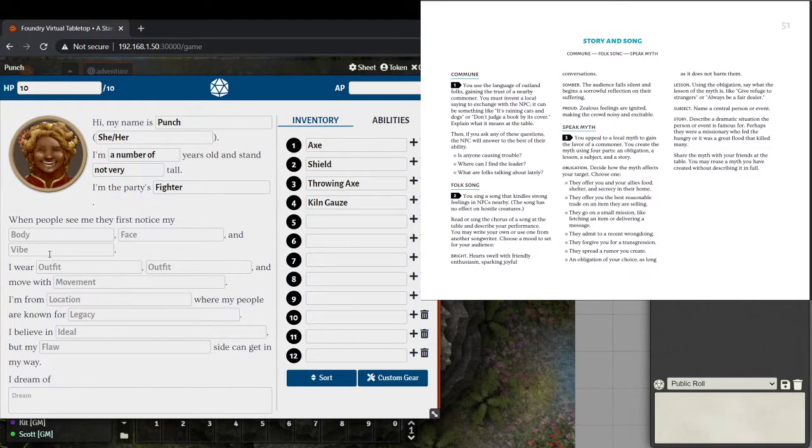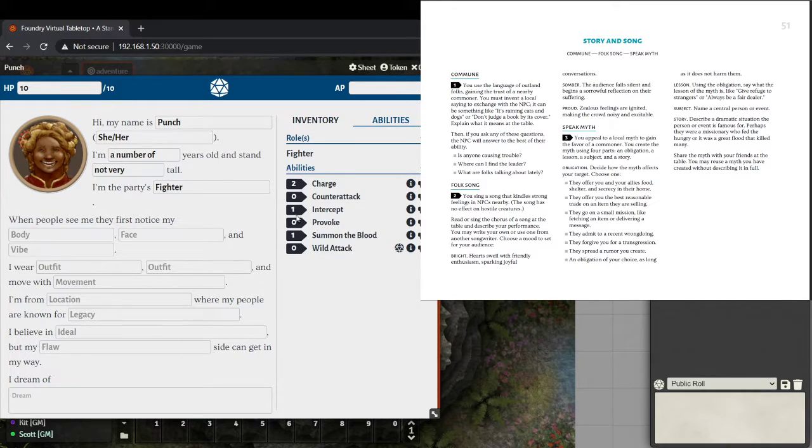I love that this character sheet is just: here's my name, here's how old I am. The one mechanical thing it has is: here's my role, I am the party's role. Then it's people notice this about my body and face and vibe, I wear this, I move like this, my people are known for this, these are my ideals and flaws and dreams. That's basically it.